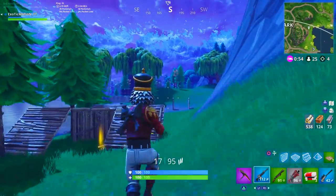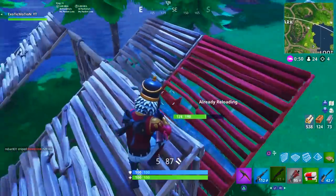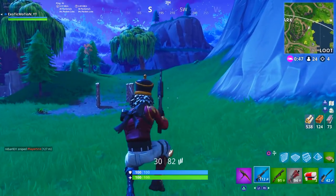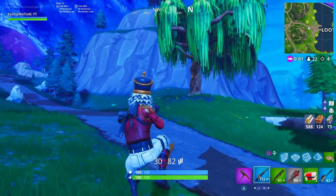When up close, the exact combo you want is: take a shot, build a wall, build a ramp, stay above them, jump up, take a shot, build a wall, build a ramp. That's the combo for up-close gunfights.